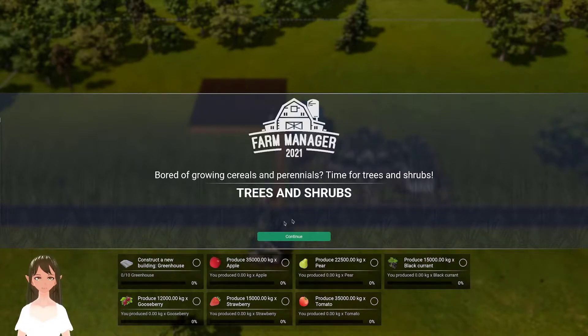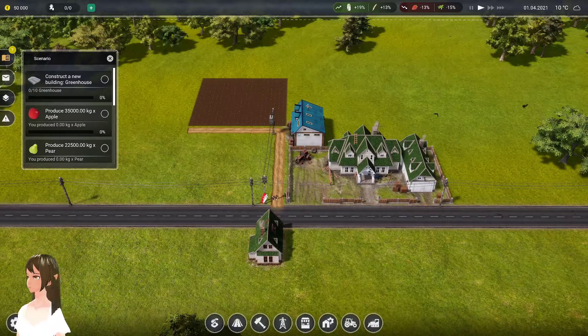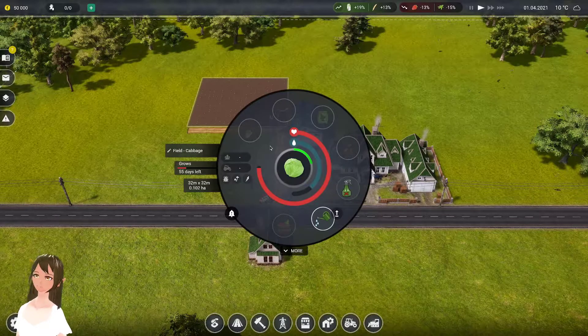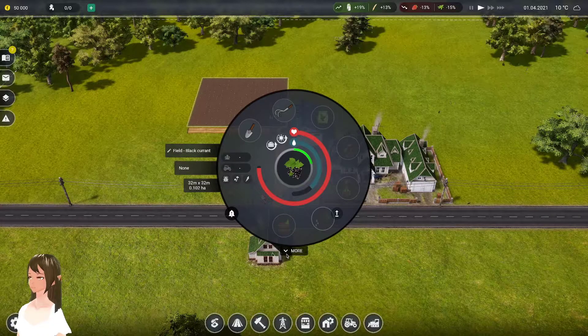I think this is funny because I'm bored of growing cereals and perennials. Time for trees and shrubs! I think my highest produced item in this game for anything really is the blackcurrants. So let's see what we start with here. Let's start with blackcurrants.